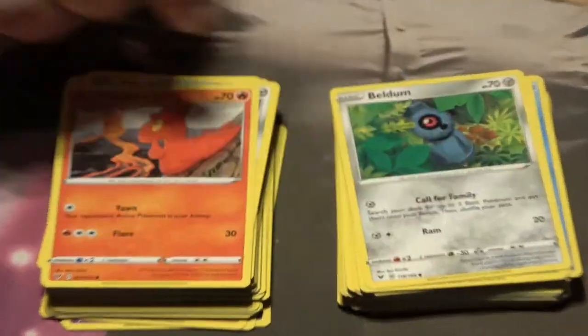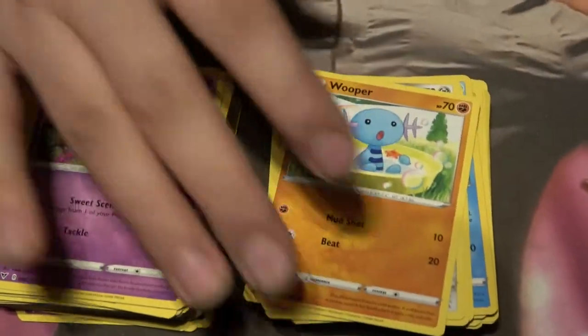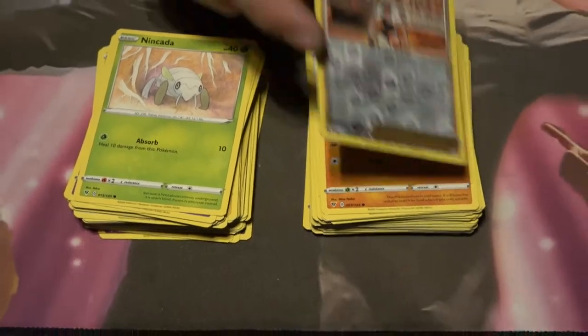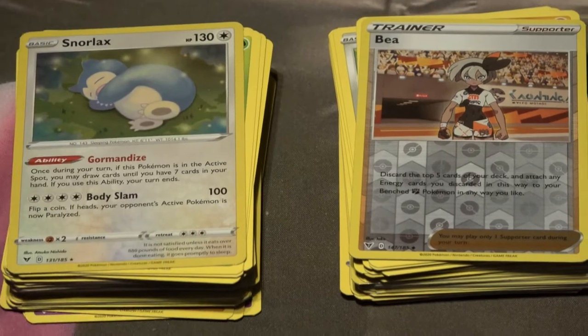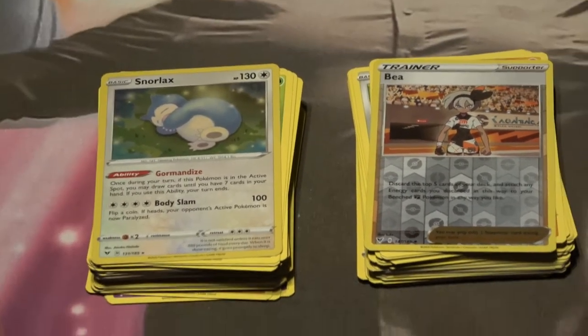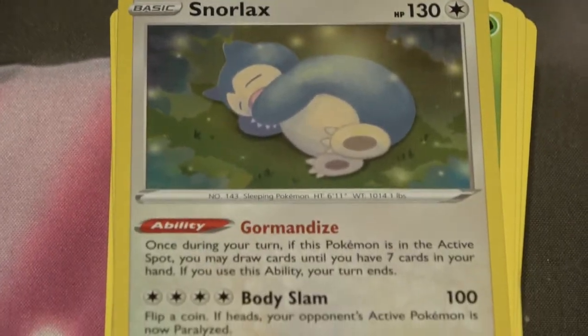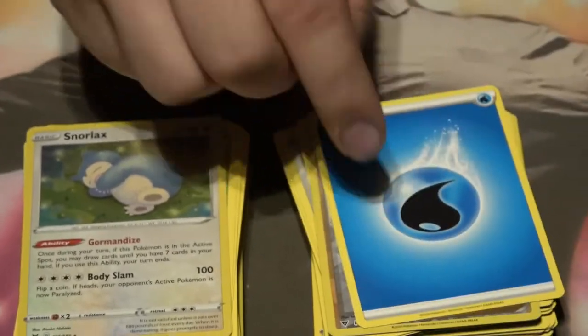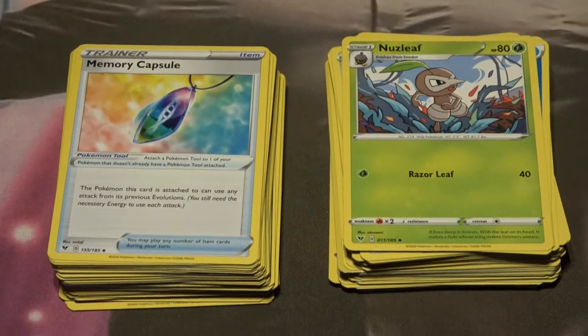There's the Slugma, Beldum. The Magcargo — it may not give you the put-one-on-top-of-deck effect of the older ones but it does serious damage. Then Milcery — the cream frappe Pokemon. Wooper, cool. Nincada. Look at that holographic Bay! Then look at that Snorlax — once during your turn if this Pokemon is the active Pokemon, you may draw cards until you have seven cards in your hand; if you use this ability your turn ends. That's so good — just put an energy on him, use that draw up to seven, fill your bench. Too strong. Water Energy, Shuckle, Nuzleaf, then Memory Capsule. All these new cards — my fiancee doesn't stand a chance.